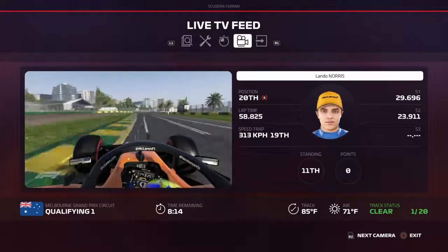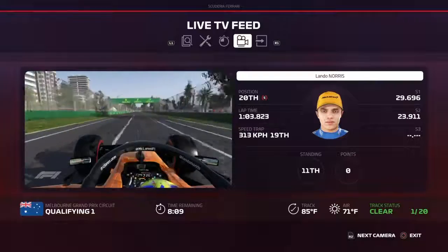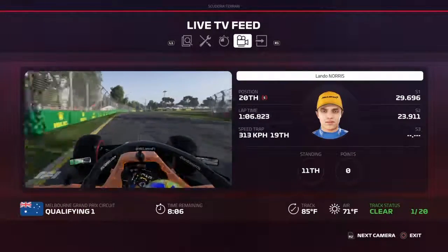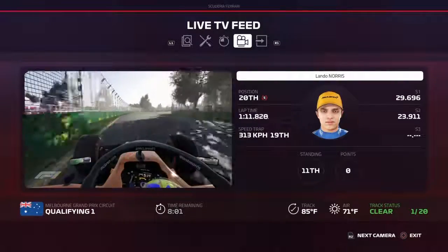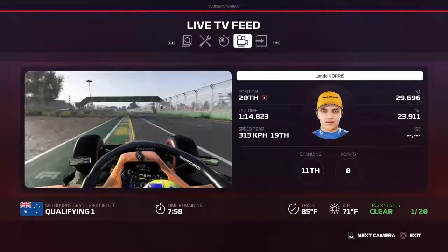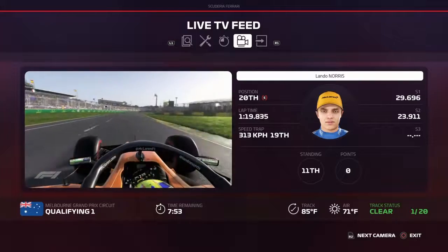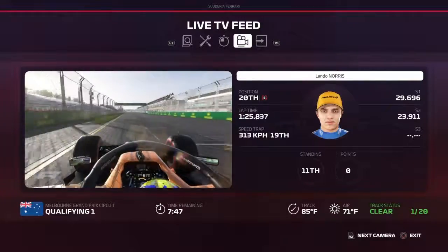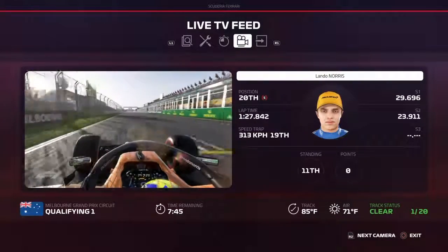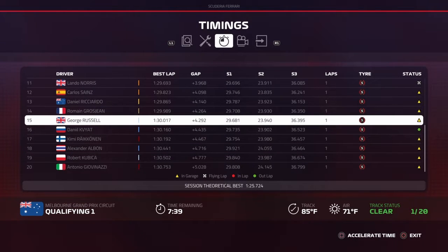29.6 in Sector 1, 29.11 in Sector 2. He's the only car out on track at the moment — let's see where he's going to be situated after his first lap. The rookie Lando Norris, replacing Fernando Alonso this season in the F1 2019 career mode. Lando Norris, one of four rookies in the field. His first lap puts him 11th quickest — that shoves Danny Kvyat down into the bottom five.